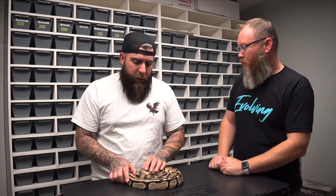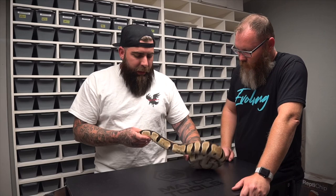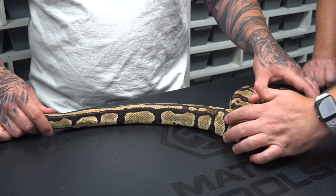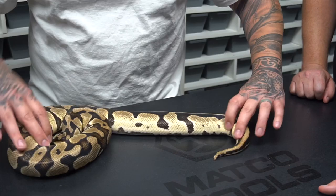The tiger gene is an enhancer or a brightener — similar to what fire does — lightens animals, so it makes the animal automatically look better. But what it also does is reduce pattern, and you particularly see that on the tail. Instead of getting alien heads with the keyholes inside of those, they start fading away especially towards the tail — so you get stripes kind of like a rib cage. That's where the name tiger came from — the stripes.